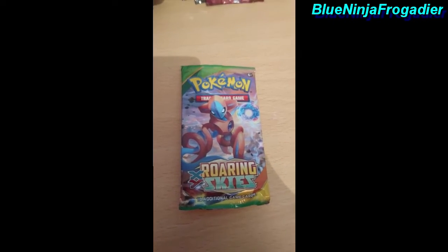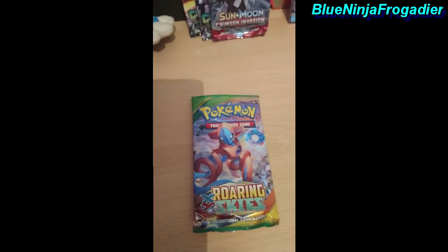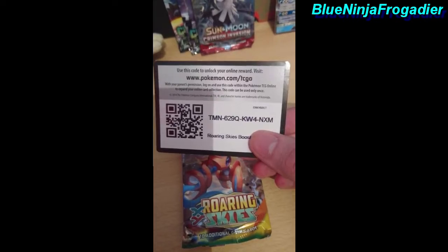Anyway, let's dive right in — remember, codes are ready and free for the packs, first comes first served. Here we are with the first pack of Roaring Skies and the code card is looking very nice. So we got TMN629QKW4NXM.